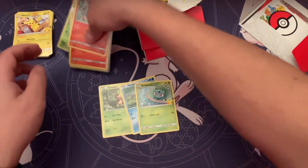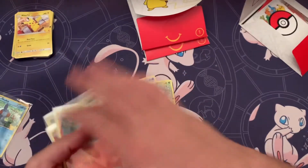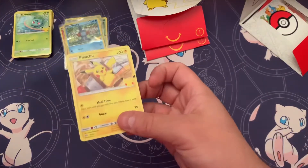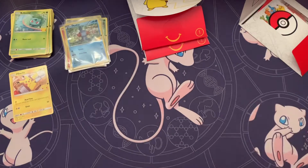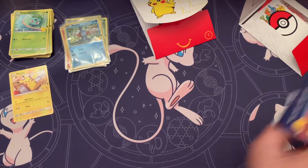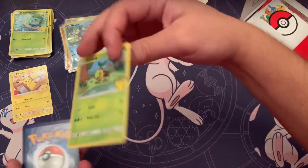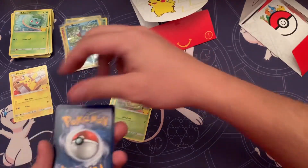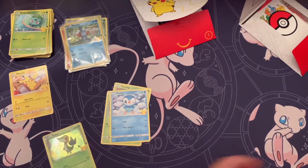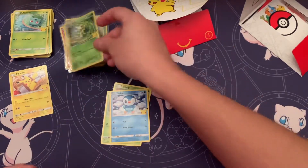These are a few of the pulls of the holos from the last video — got a couple duplicates. What we really want is the Pikachu holo — that's the next one we're looking for. Out of this pack we got Turtwig, Chikorita, Piplup, and another Snivy. I think Snivy is the most common, at least for me it is.